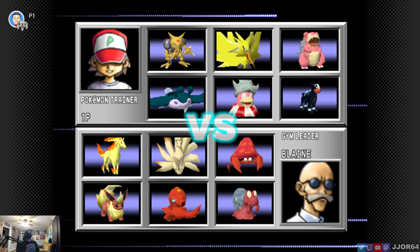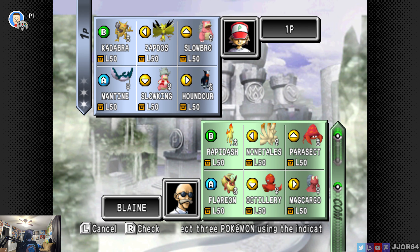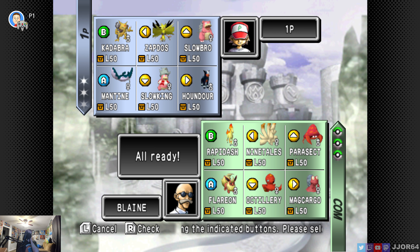Blaine has Fire, Fire. So they have a Flareon, Octillery, and Mantine — it does have Wing Attack. I might just go with my Water types. Parasect is Bug/Grass, right? So we definitely want Slowbro. I can't try Houndour because I have a feeling they're going to bring Parasect. I think what I'm going to do is start Slowbro, Mantine, and Houndour — Houndour mainly just for Parasect. Let's try this out.